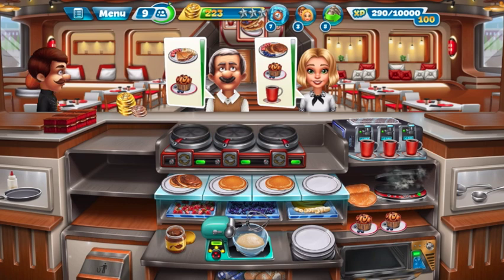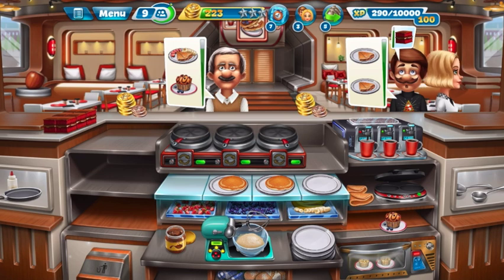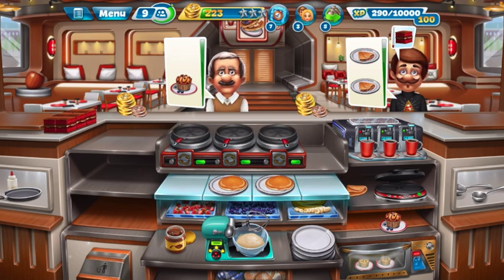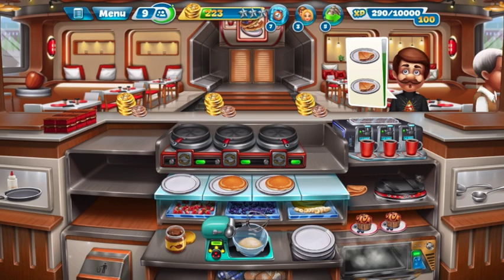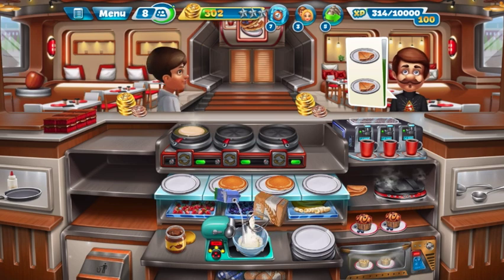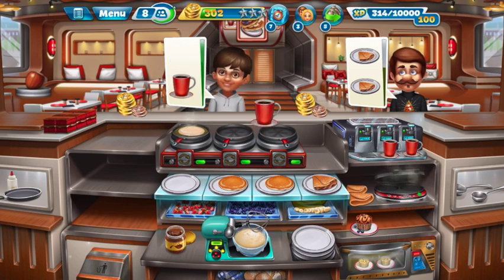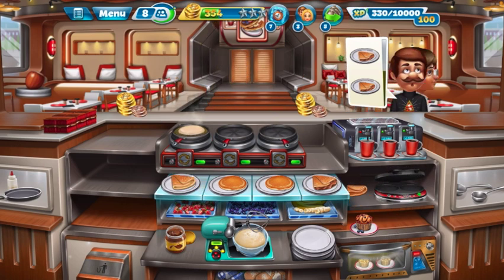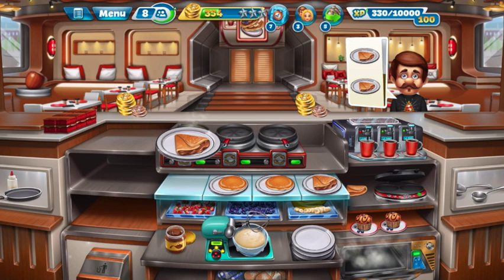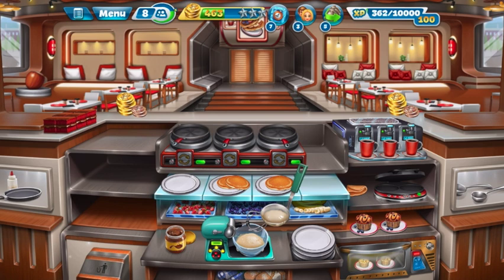All right, so chocolate, strawberry, blueberry muffin — there you go, you want this, this, and this, and a muffin. Okay, chocolate, muffin and a coffee. Another chocolate, okay. Do a double. All right, eight customers left.